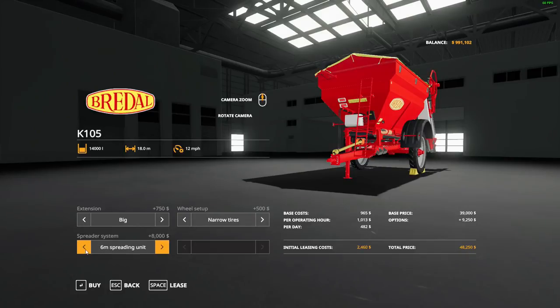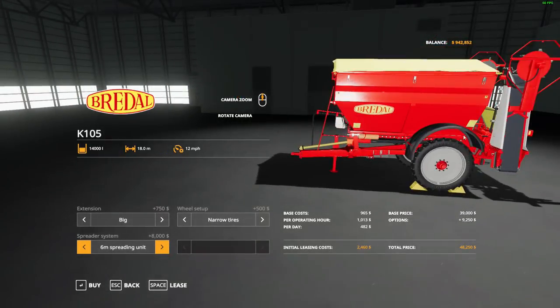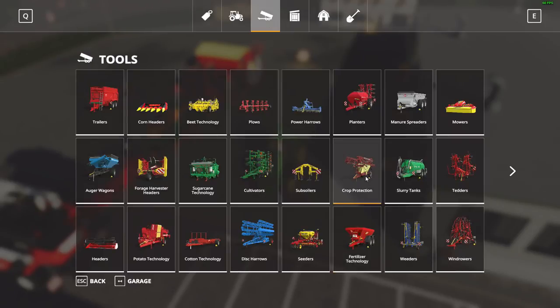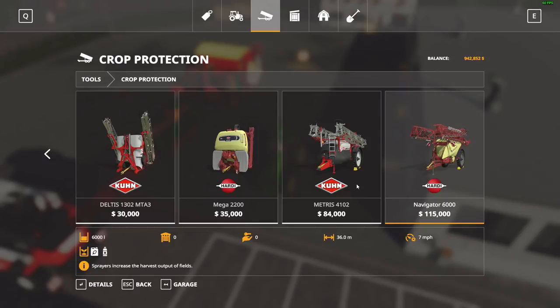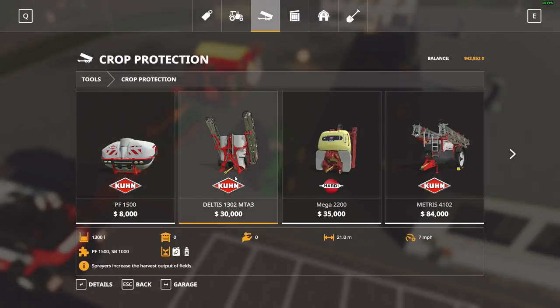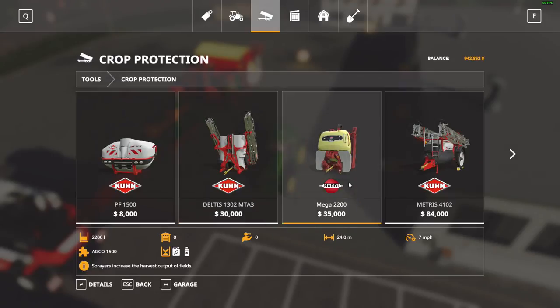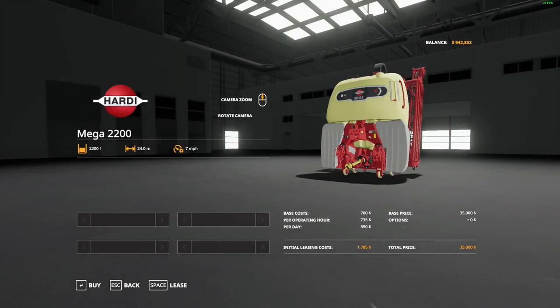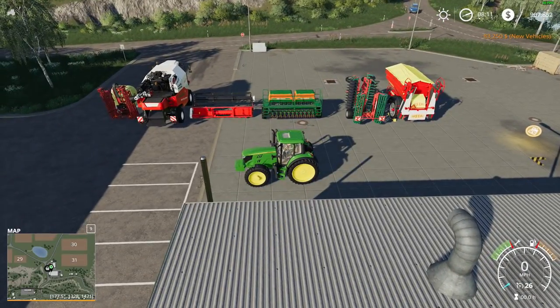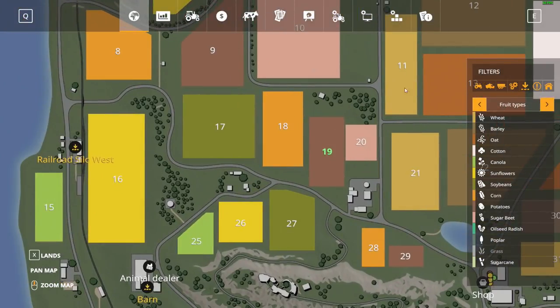This works for fertilizer and lime as well. Since we can kind of afford it right now we'll put the back wings on to spread a lot wider — doesn't really work with lime but with fertilizer it works quite well. We also need a way to get rid of weeds. I want to go with the big boy but we don't have the front three-point, so we'll go with the Hardy sprayer.